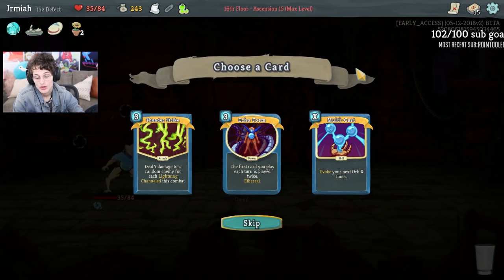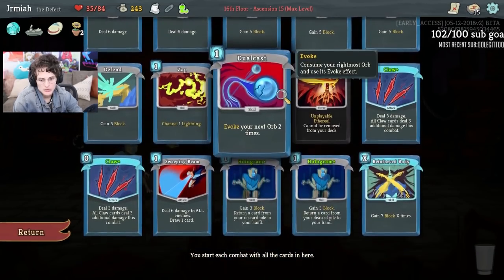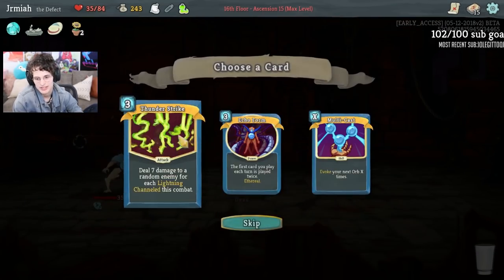We got Regent Pot, Echoform, Multicast, Understrike. So we saw what Multicast could do — but it's more potential with Dark Orbs and Plasma. Echoform on the other hand could make the Claw play twice, and then I could do Hall for Game twice to bring the Claws back. The potential is amazing. You could argue Multicast is doing some stuff, but it's got to be the Echoform.